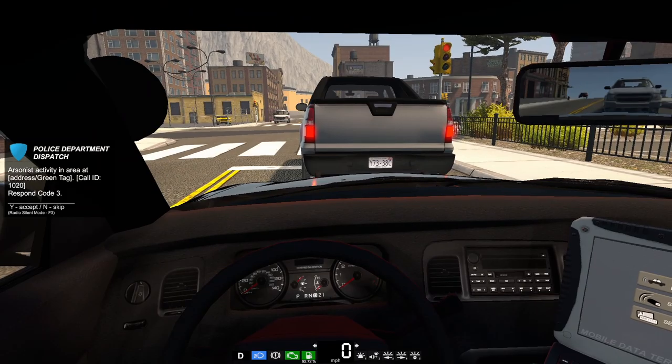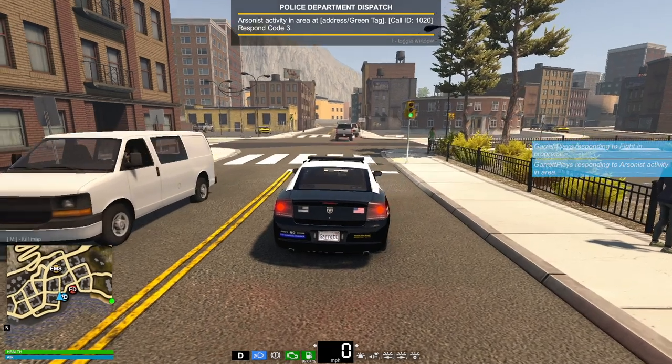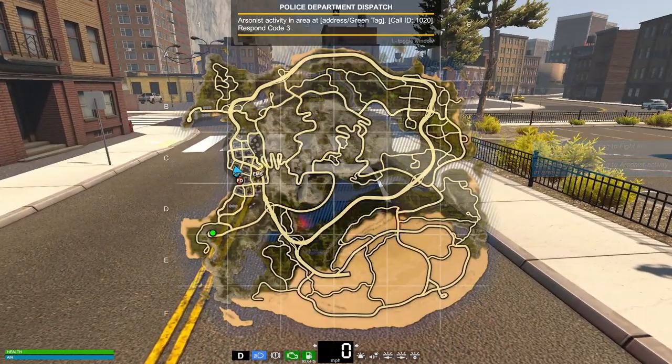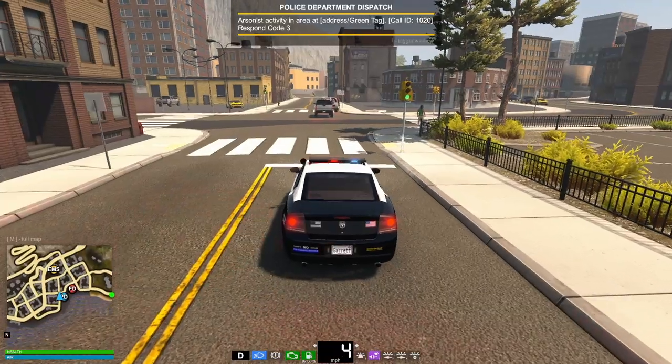Arsonist activity — we will accept that call. Let me close this computer. Now where is this at? It is right — okay, here we go. Let's get moving. It's right by the lighthouse, I believe, is what's over there.